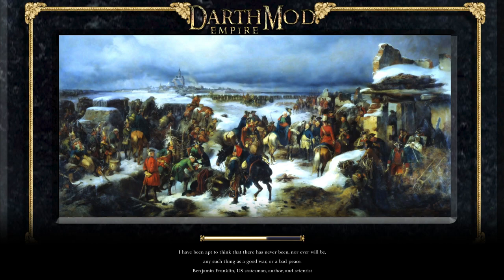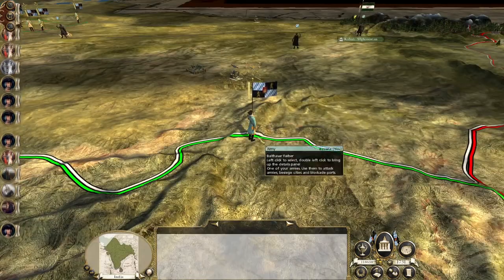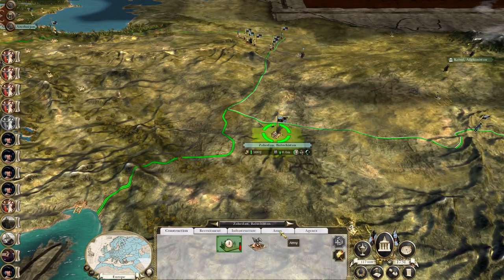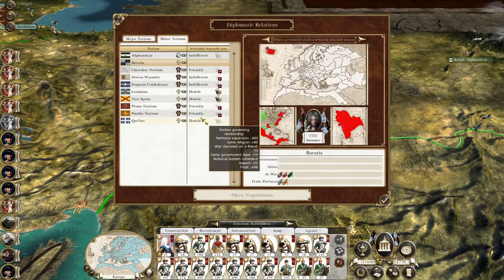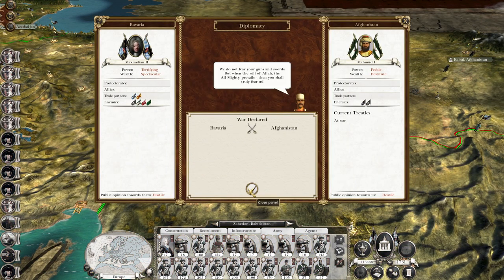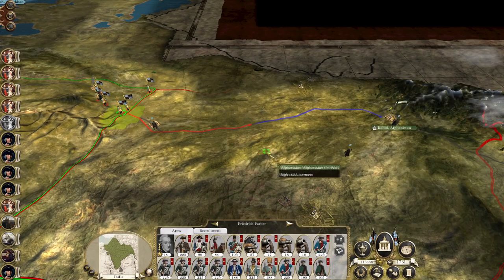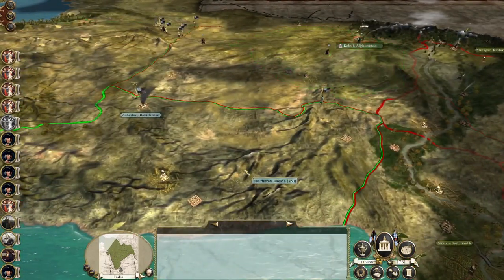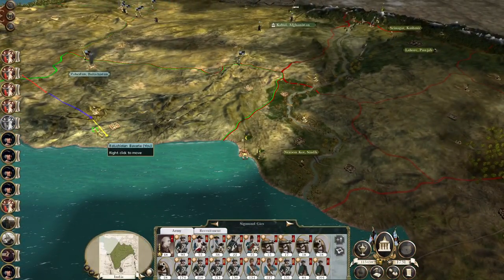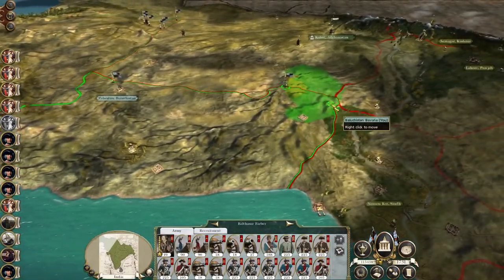Yet another step. So the question is — will we get kicked out? Yes we did, because Kabul is neutral. Should have figured that. Diplomacy — Afghanistan is indifferent, I don't care, they're at war. We could have attempted to make peace with them or make them part of our empire, but I have no interest in doing that. We are here to conquer, and conquer we shall.